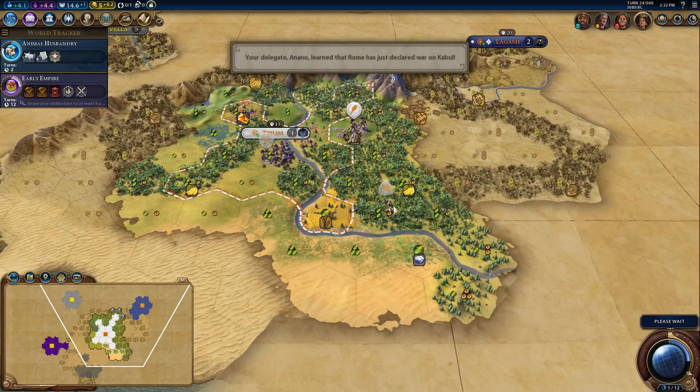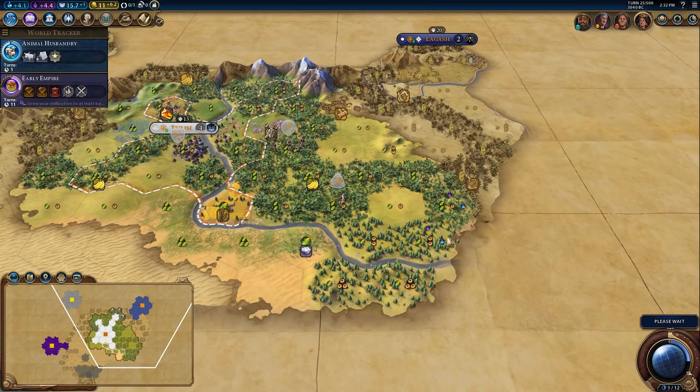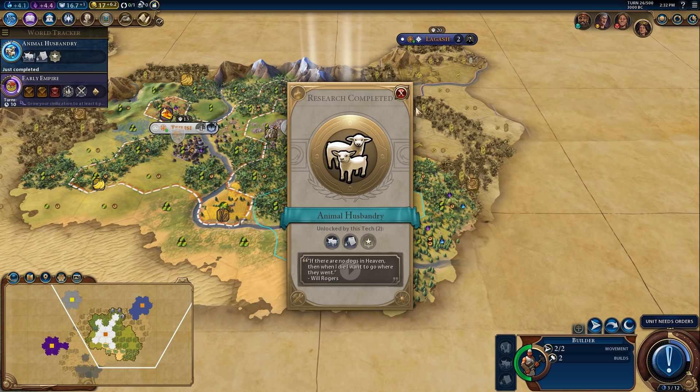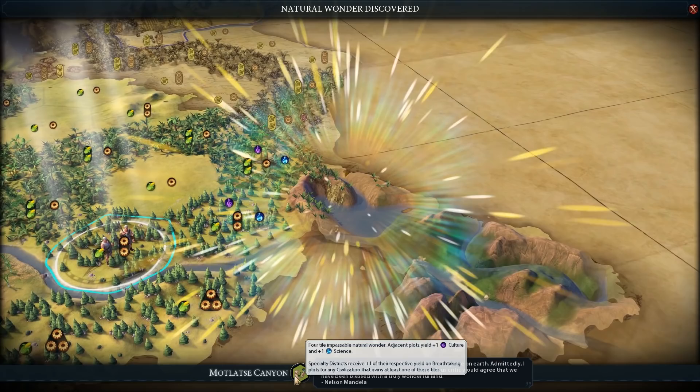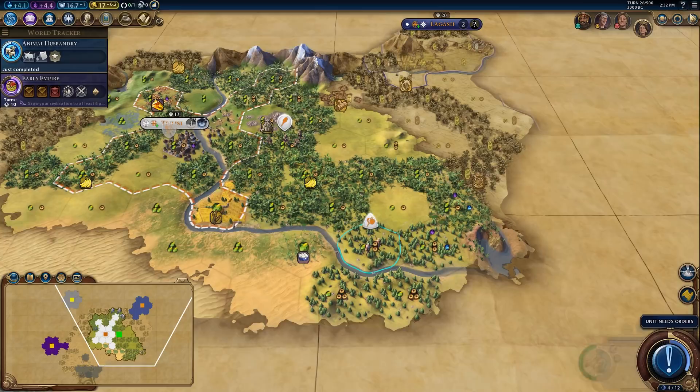I could also settle on this sugar tile. Oh, it looks like there's a natural wonder over here — that's unfortunate that I did not see that earlier. I would have 100% settled this if I'd seen it on my first turn. So this is the Motlatsi Canyon. Adjacent plot yields plus one culture, plus one science, and specialty districts get plus one of their respective yields on breathtaking plots for any civilization that owns at least one of these tiles. Okay, that's actually really, really good.